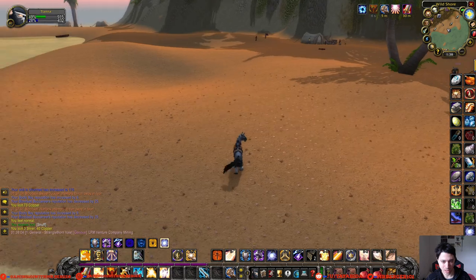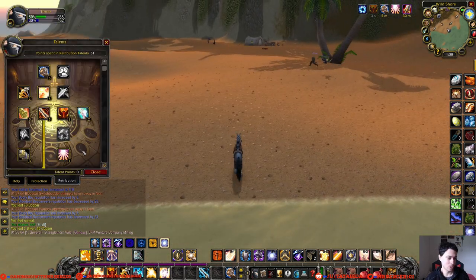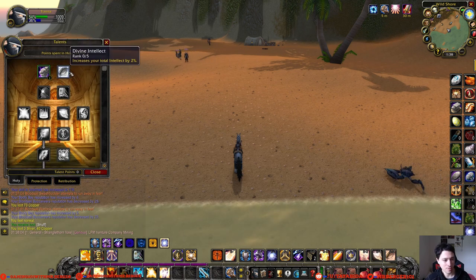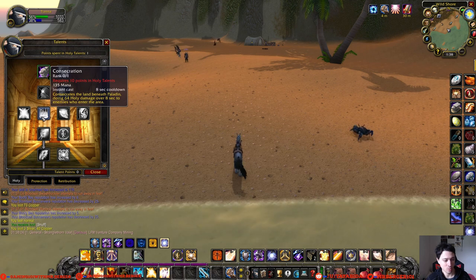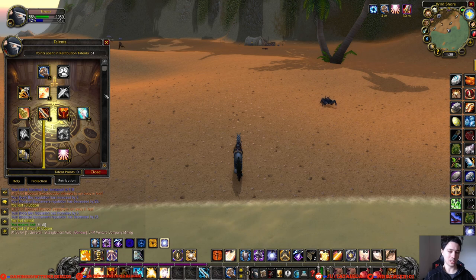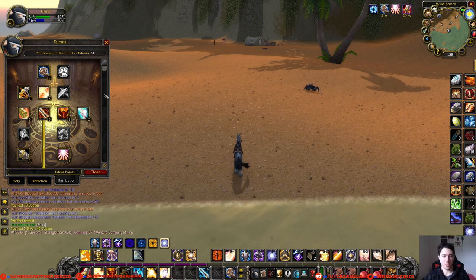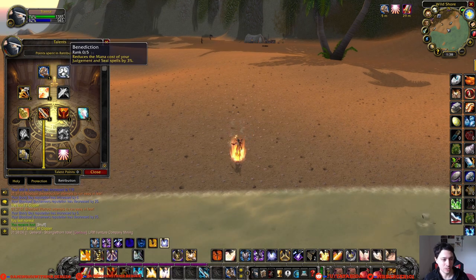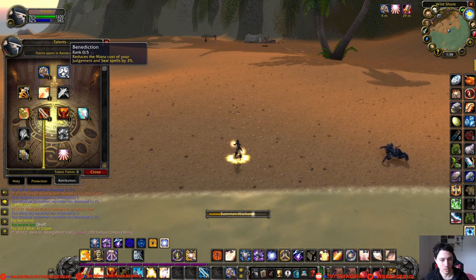Let's take a look at my talents. I went full Retribution — basically all single-target damage. A lot of people will put five points in Holy, maybe five points there, and get Consecration for some AoE damage, but I went straight down Retribution because I like the idea of just doing a ton of single-target damage. When I'm playing this casually I'm often watching Hulu or Netflix in the background, so I don't mind taking it slow and waiting for my mana to regenerate.